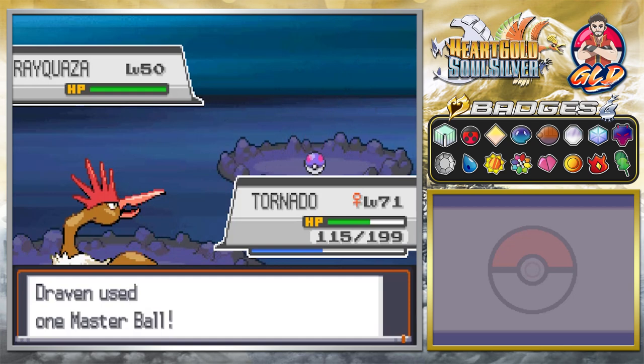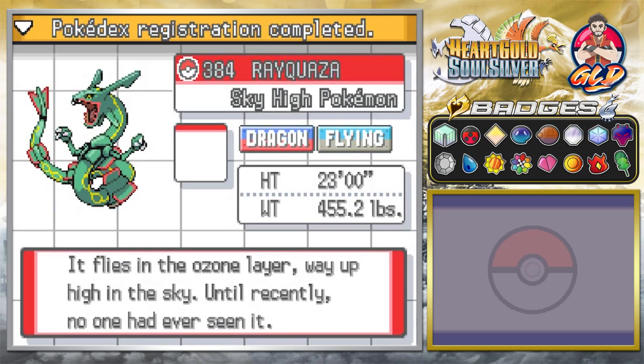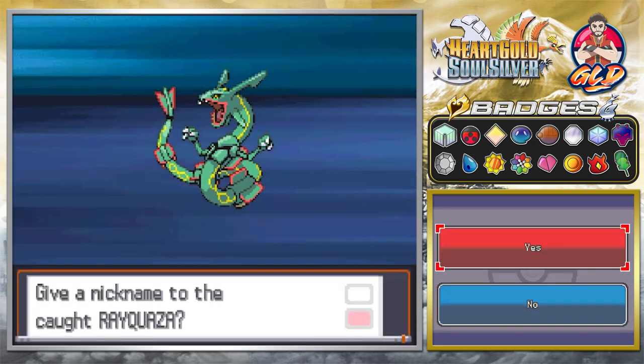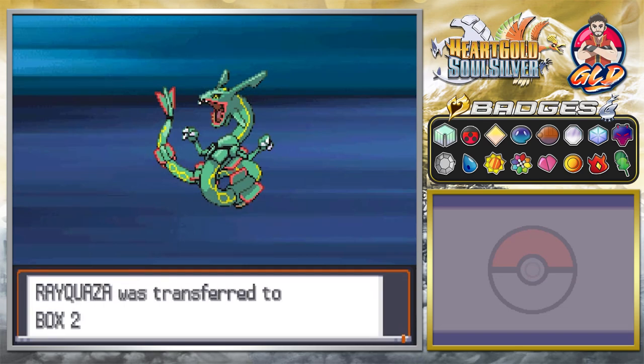We're going to capture this guy with the Master Ball just because we're going to complete this. Master Ball, go! There it is - two, three, throwing at the peace sign. Yes! So there it is guys - we got ourselves Rayquaza, the Lord of the Skies. Here is Rayquaza, Sky High Pokemon, Dragon and Flying. It flies in the Ozone Layer way up in the sky - until recently no one had ever seen it. Well, I've seen it quite a few times. We're just going to keep it going and move this Pokemon into the PC.